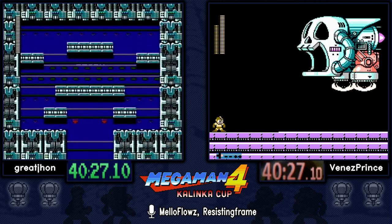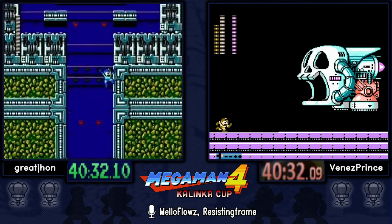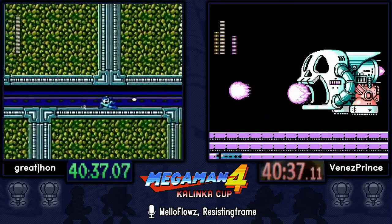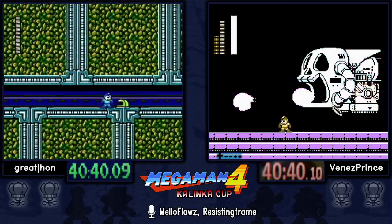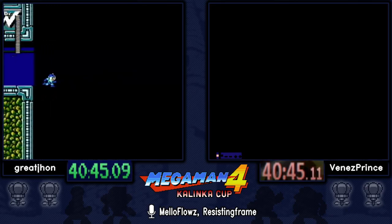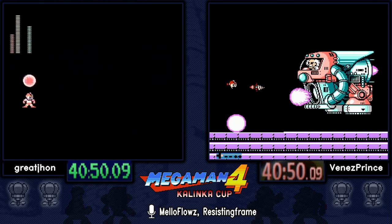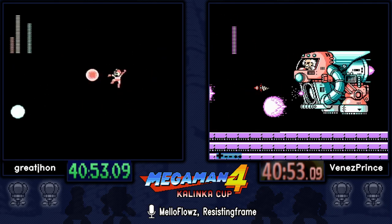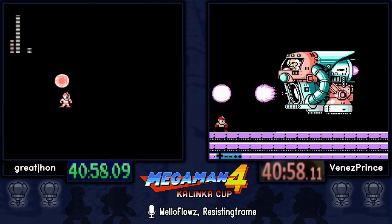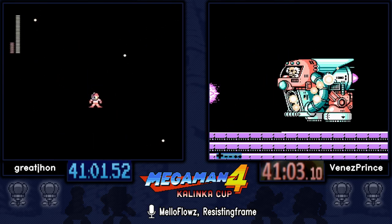Venez approaching the Wily Machine and Great John approaching the final Wily boss. He just needs to get through this corridor as fast as possible. He still has to be careful — we've seen a lot of runs end or nearly end with a bad Wily Capsule getting the double hit. And that's a great finish by Great John.